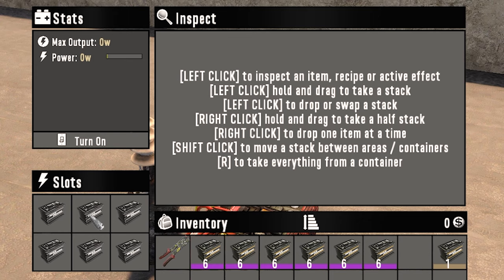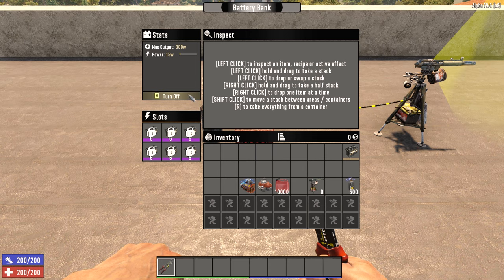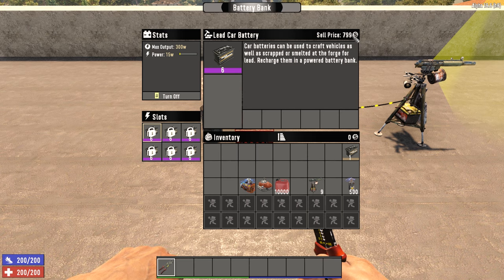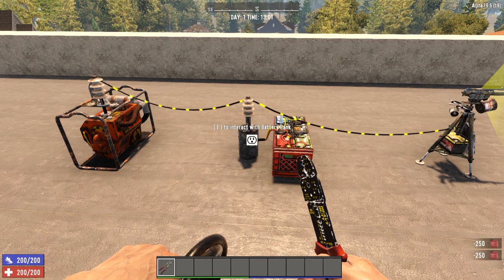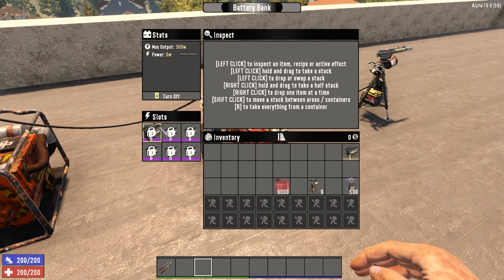Lead car batteries come in different quality levels, with a level 1 battery providing a maximum output of 29 watts, all the way up to a level 6 battery, which is the highest level, generating a maximum power output of 50 watts — on par with the small engine in a generator bank. This gives the battery bank the same maximum power output as the generator, at 300 watts. When the battery bank is turned on, it will provide power to connected components using its batteries. When producing power, the durability of the batteries will deplete. To recharge the batteries, you can connect another power source like a generator to the battery bank, recharging them using power from that new power source.